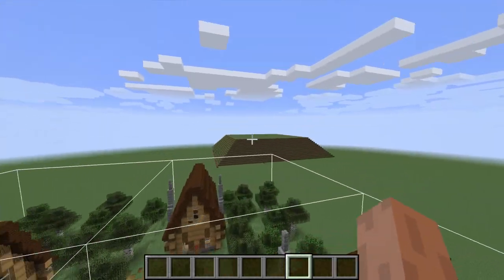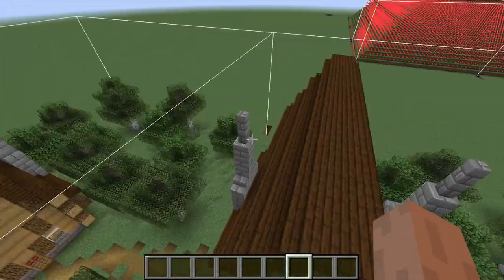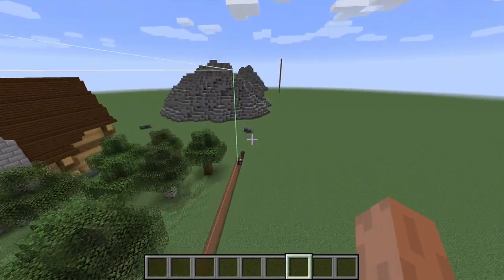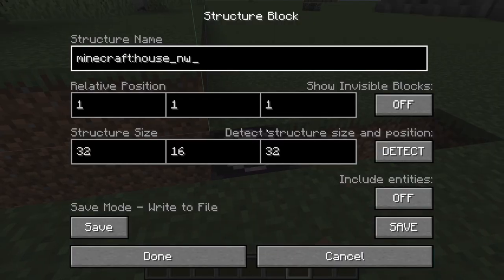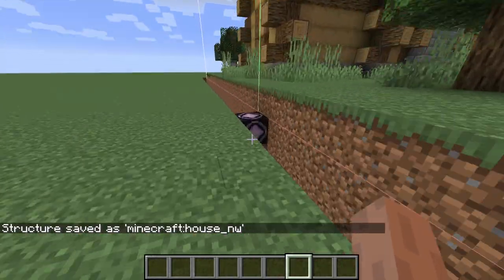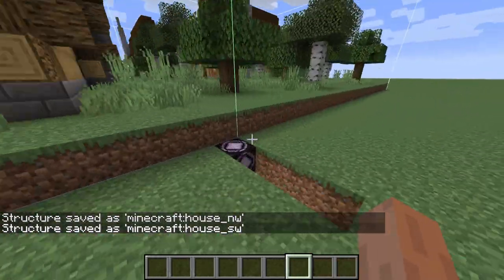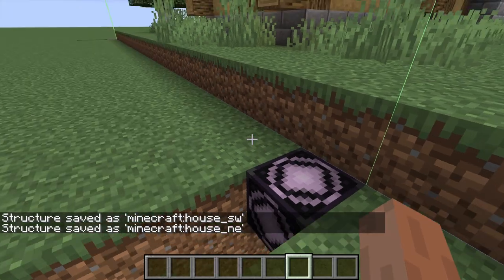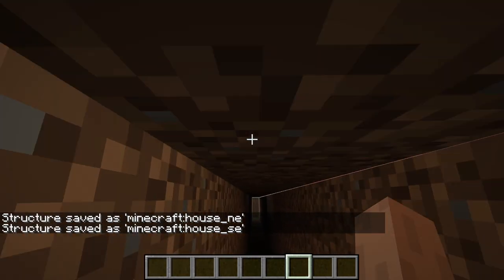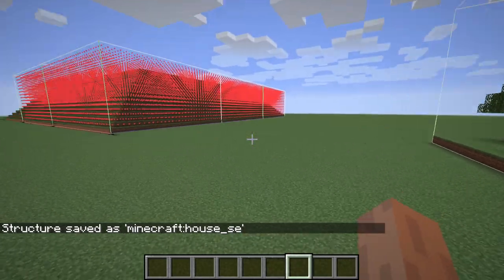This one will go in the very top part of that flat area right up there, it'll go right on top. Once we get this all settled, let's find where all these little pieces are. I think there's one over here - this is the northwest corner for the structure. I have all the names pre-filled so all we need to do is basically save them. I've also labeled what corner they are so it's easier to figure out where we need to actually place each one.